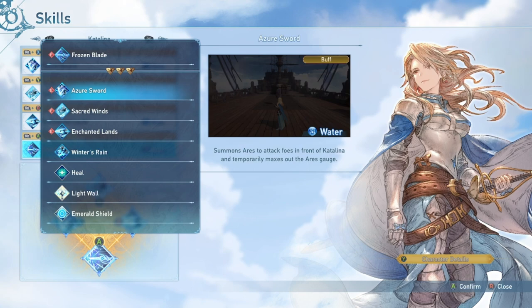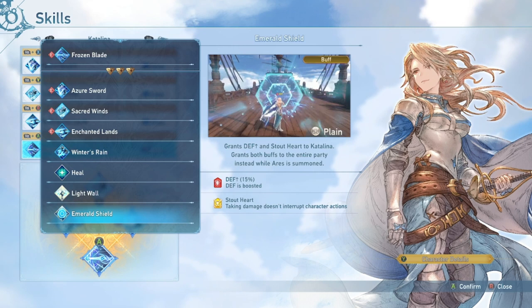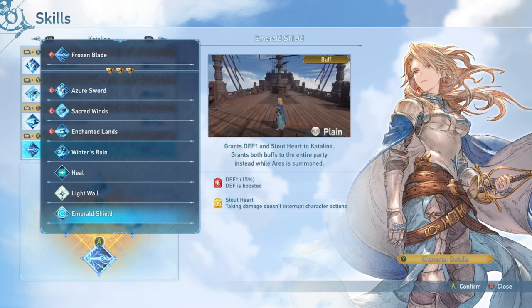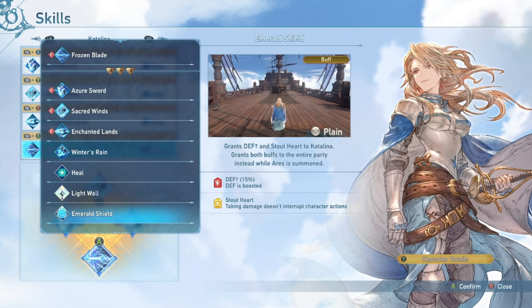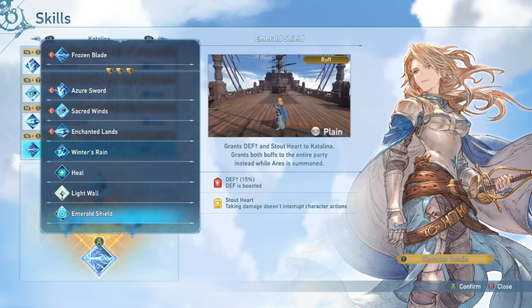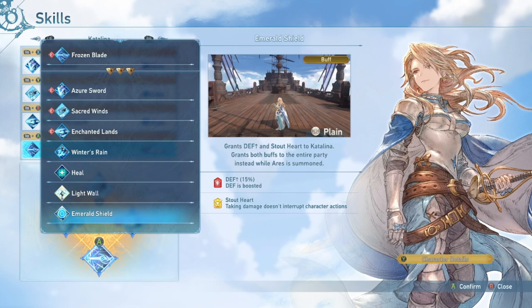I usually drop Frozen Blade for Light Wall; it's very nice to have. Emerald Shield gives a defense boost of 15% — not huge. Stout Heart is huge for Catalina, and both buffs go to the entire party globally. However, because there's a Sigil that gives Stout Heart outright, you don't need a skill slot for it. I don't run it; I just run the Stout Heart Sigil. If your party isn't running Stout Heart, I expect them to dodge or block like a normal person.